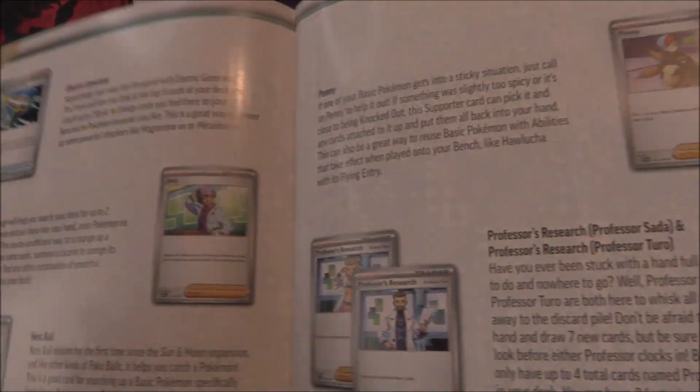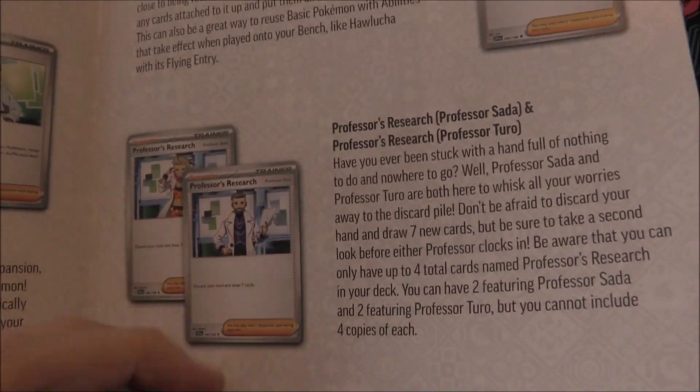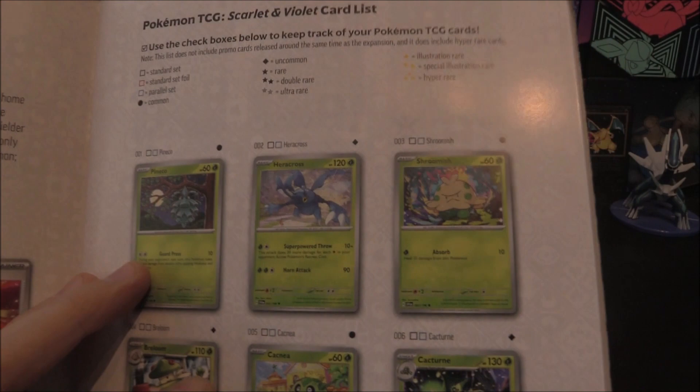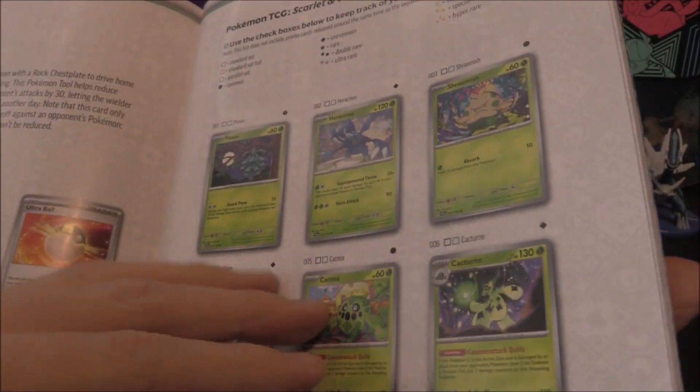Trainers to look out for - there's plenty of new trainers in here. Nest Ball, a few of the older ones. Penny, the two professors right there. Ultra Ball and Rock Chessplate as well. And then of course a lot of our cards right here.